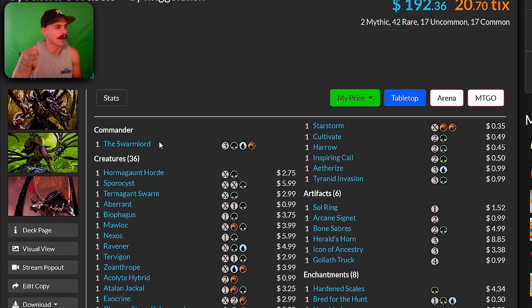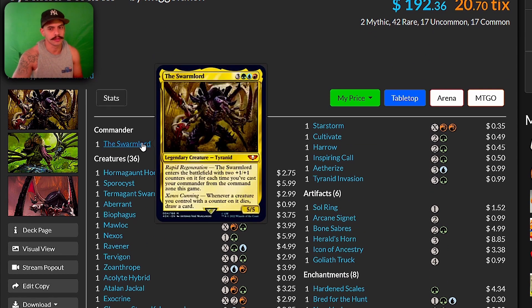The commander of the deck is the Swarmlord. Swarmlord reads: when it enters the battlefield it enters with two +1/+1 counters on it for each time you've cast your commander from the command zone this game. He's a 7/7, and whenever a creature you control with a counter on it dies, you draw a card.